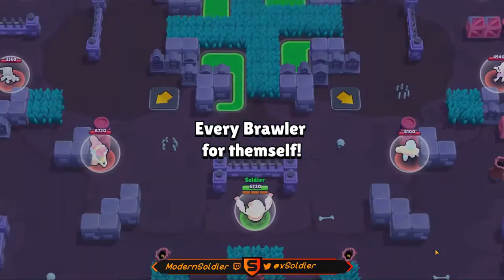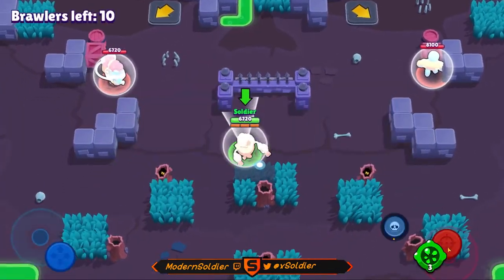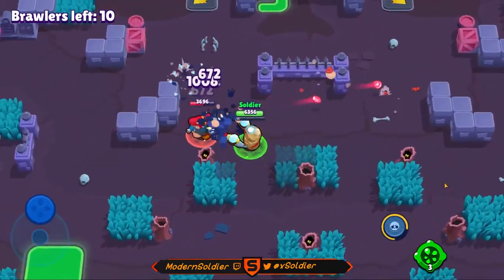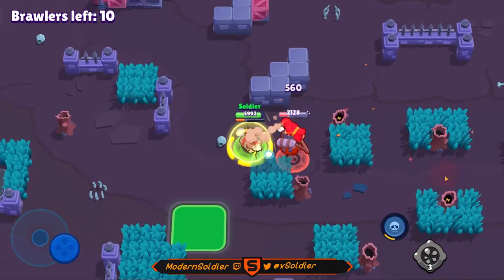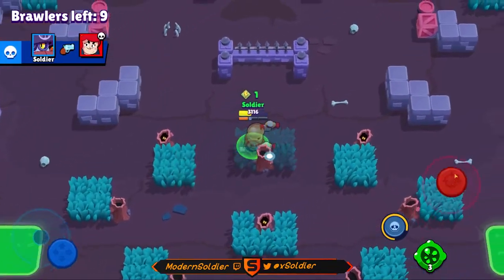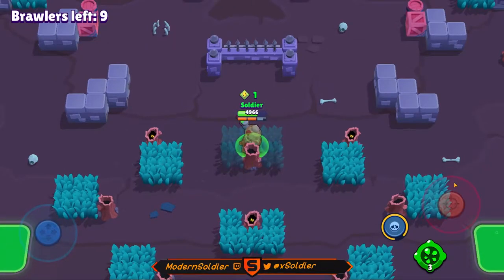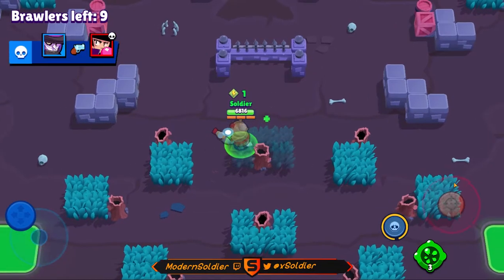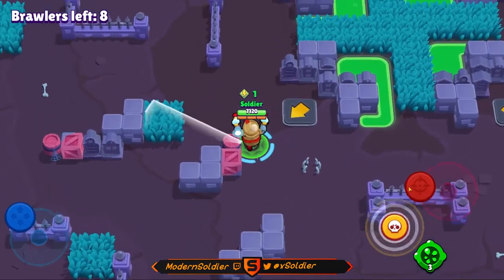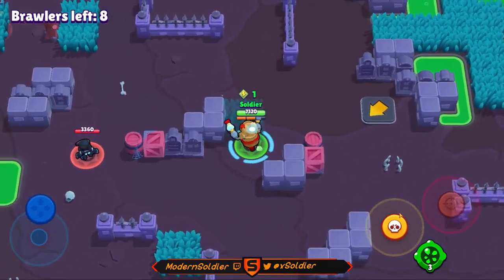Okay, this time we're hopping into it with Daryl, spawning at the bottom of the map. In this game, I want to showcase juking and being able to dodge people's shots. Right here, this Pam actually got very close so I'm just going to roll straight onto her to get really close and pick up an easy kill. I'm not too sure what she was doing — Pam's attack is very hard to dodge because it's a very wide funnel, and second of all she just didn't play that well. We're going to go look for some other people now; we do have our roll charged up and ready to go.